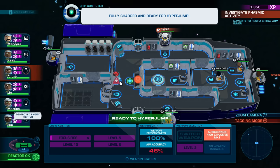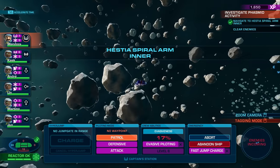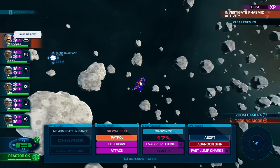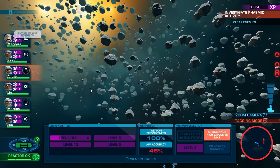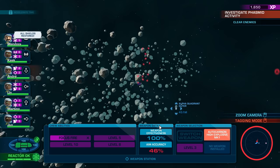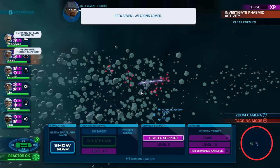Hyperjump Drive is charged, excellent. Taking damage from the boulders. On the plus side, this might actually make it harder for the enemy to attack us because they've got to fly through all this as well. Although I am considering calling in backup at this point. It's six on me — not too bad at the moment.